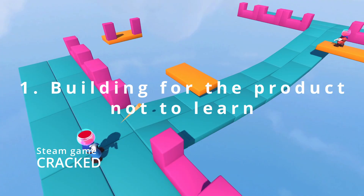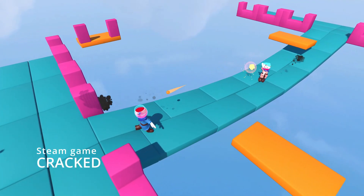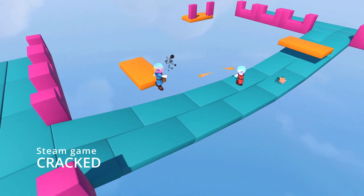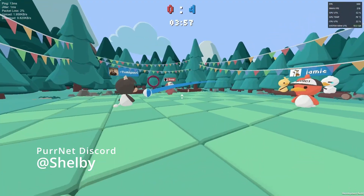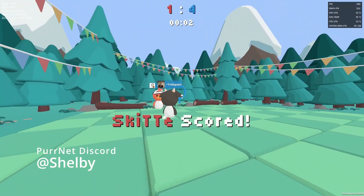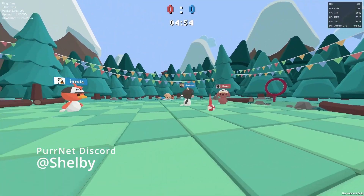Number one: building for the product and not to learn. You have this game in mind and that's great, but you should really be focusing on learning networking as the first priority and not making this game. You can definitely learn networking by building your dream game, but it should be in a way that does not put the game first. That can always come later once you're comfortable with the networking logic.